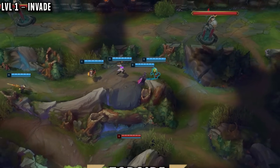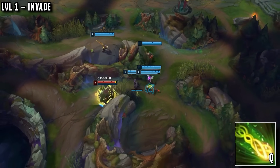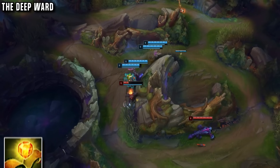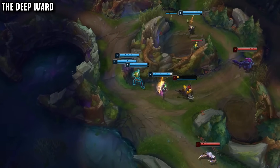This is his favourite invade: through tribush to krugs. He takes his Q and if he finds an enemy he can Q onto them, letting all of his team dash onto them to get the kill. But his main goal with this is to leave a ward on the buff to track where the enemy jungler is starting, as this dictates the rest of his game plan.